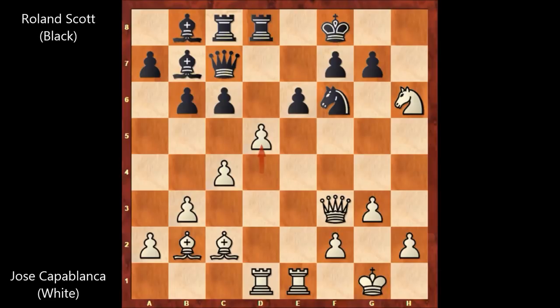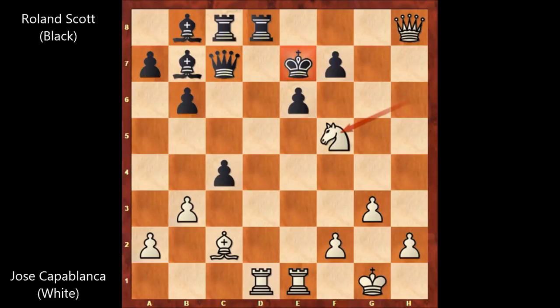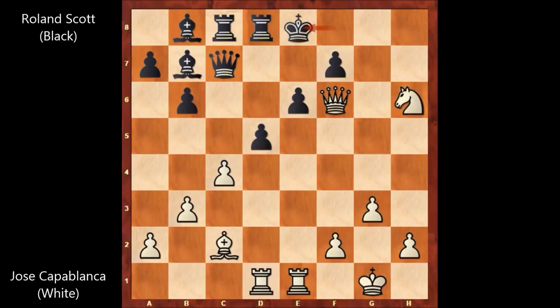C takes on d5 and bishop takes knight, pawn takes bishop, queen takes on f6 — and black is in trouble. We have king to e8 after queen takes knight on f6. If something like d takes on c4, then there is a forced checkmate: queen to h8, king to e7, and knight to f5 — checkmate. There is no defense for black.